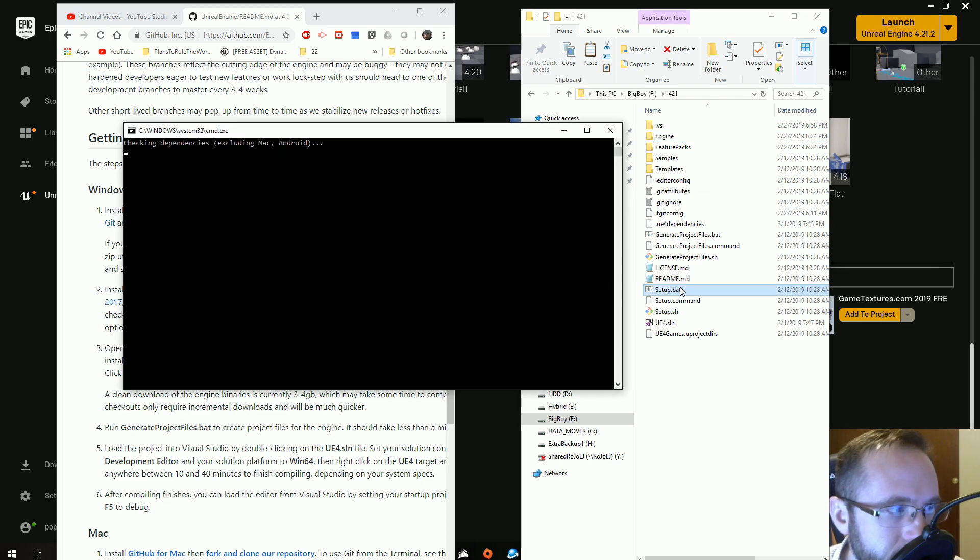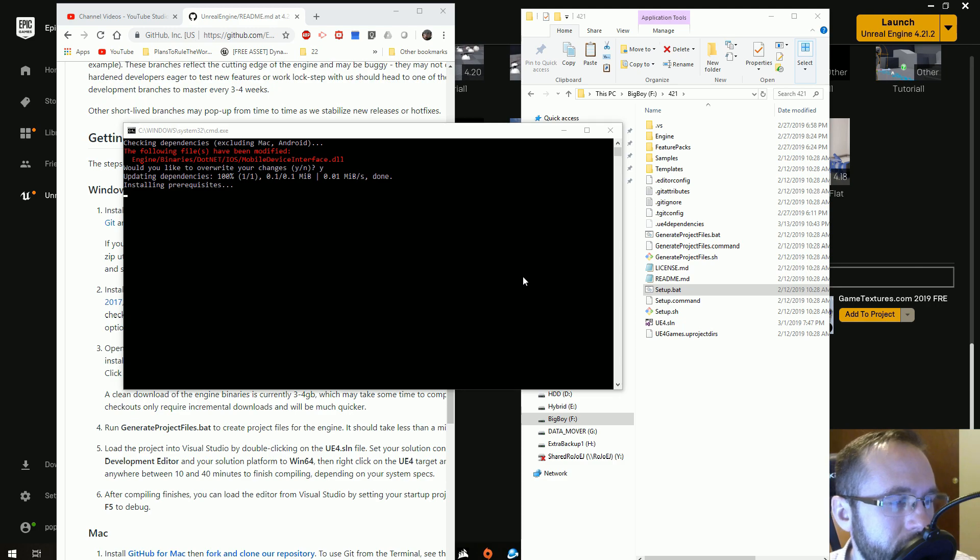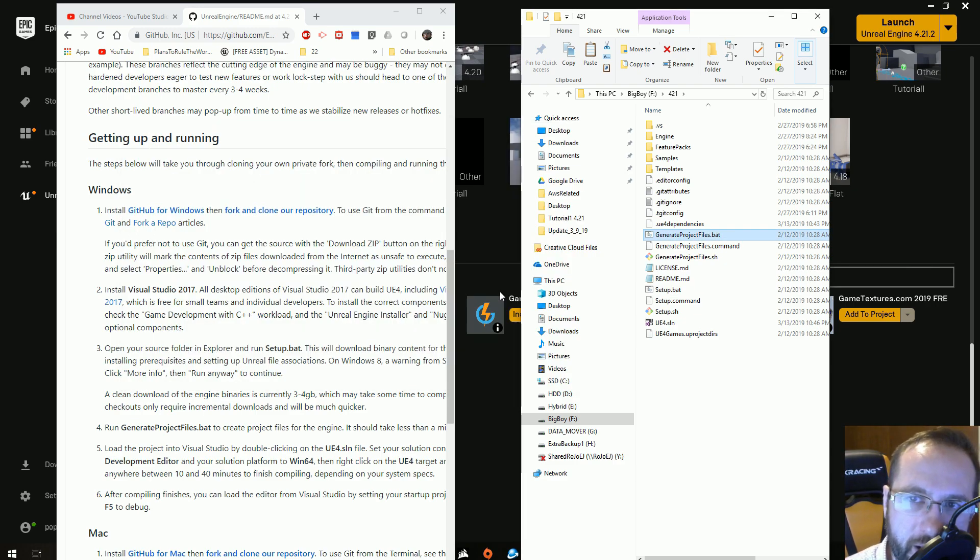Find setup.bat and run it. There may be a prompt asking if you'd like to overwrite modified files — go ahead and say yes. At long pauses I may cut the video, so if it seems like things moved faster than yours did, that's why. After setup.bat completes, run generate project files.bat as well, and it should go through fine.